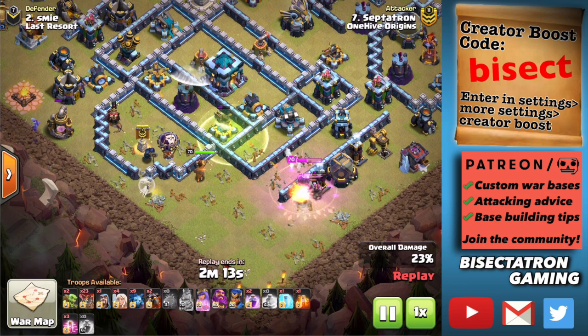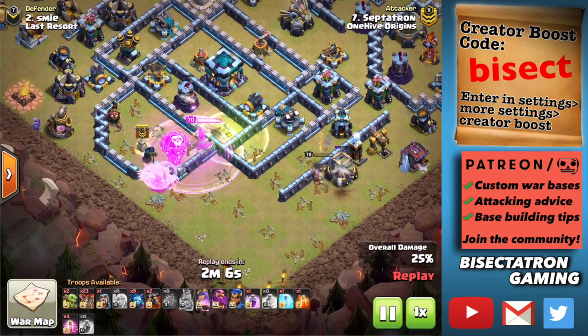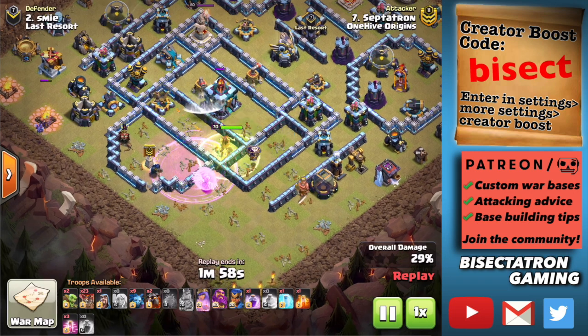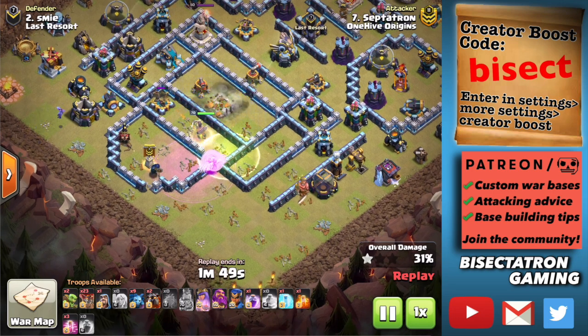This is an all Town Hall 13 war, 10v10. The key is being able to Queen charge the Town Hall and take it out with the Queen before you start any other part of the attack. That is what you're going to see happen in almost all of these attacks. There are exceptions, but by and large that is what's working right now at Town Hall 13, and that is what you want to think about when you're building your base.